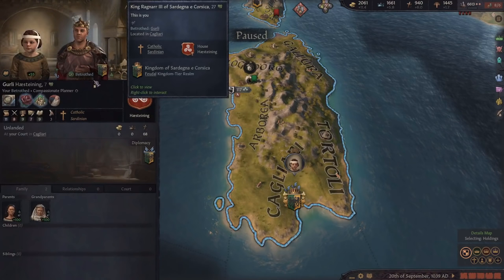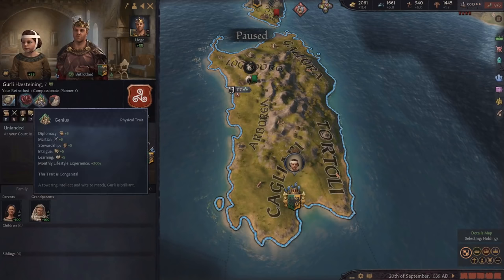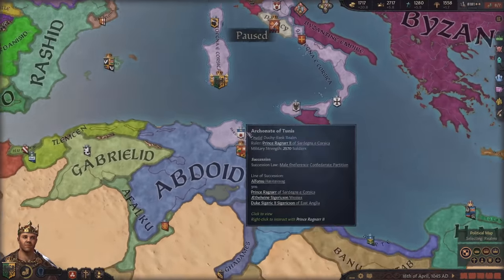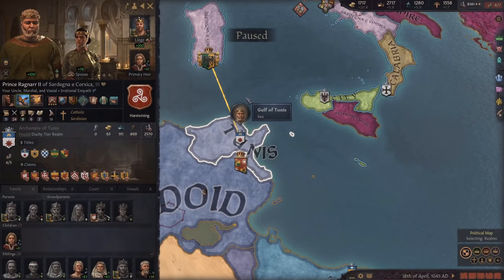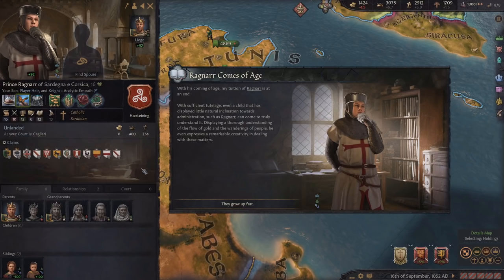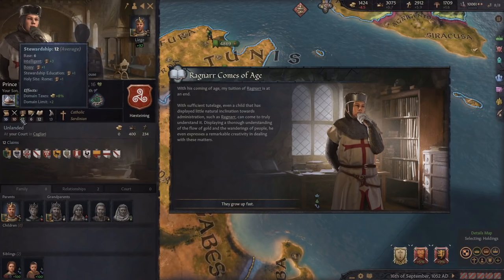I was looking for a new wife and I found an even better person, but she's only seven, so I'll have to wait another nine years before she can help with my domain. I also took some more land, not even by war - just by vassalizing some guys with similar cultures. My son Ragnar just became of age and we got gregarious, compassionate, and patient as his traits, which I'm pretty happy with. He got the second best education trait for stewardship, which is really good.